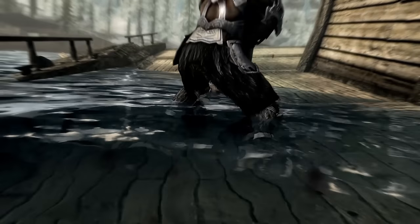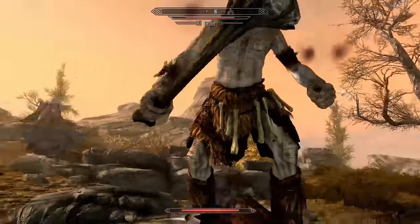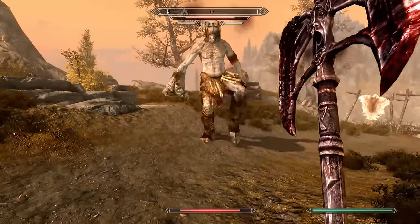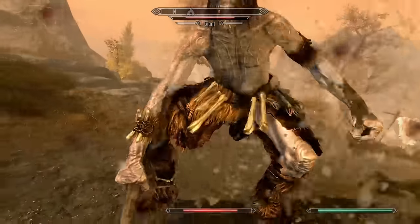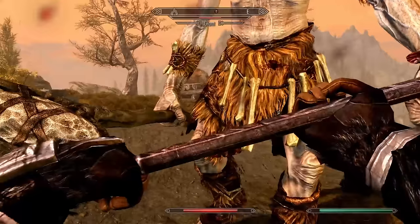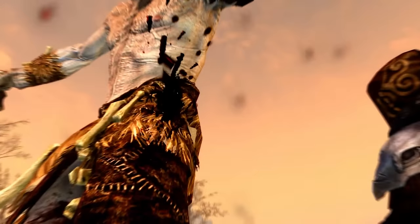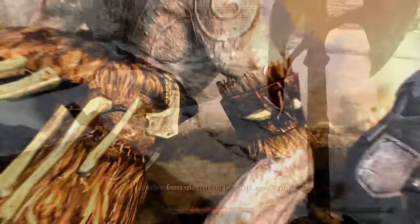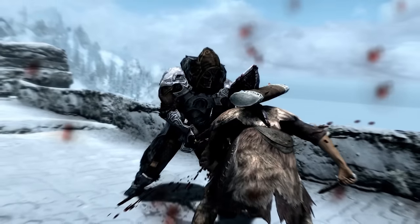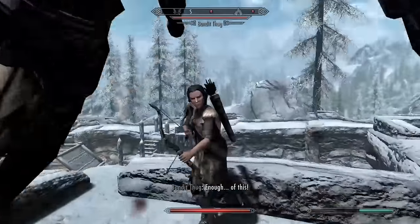Wuuthrad's bonus is an effect rather than an enchantment, meaning the Elemental Fury Shout can be used alongside it, increasing the momentum of swings at incredible speeds. Because it is an effect and not an enchantment, you don't need soul gems to keep it charged. On the upgrade side, Wuuthrad is a unique weapon that doesn't belong to any smithing tree and cannot be upgraded at a grindstone. 25 base damage is still decent, and if you go all in with a two-handed character, you can keep up with the game's enemy level scaling.